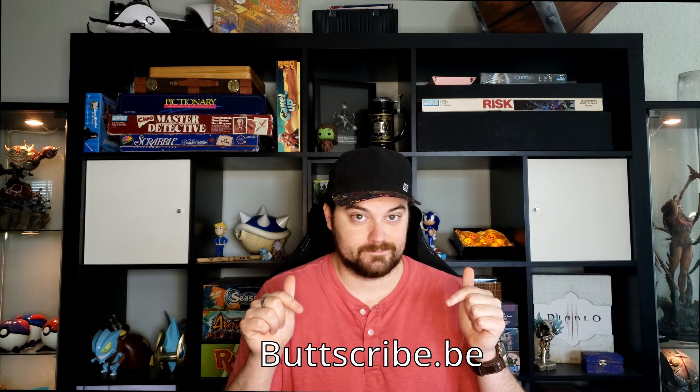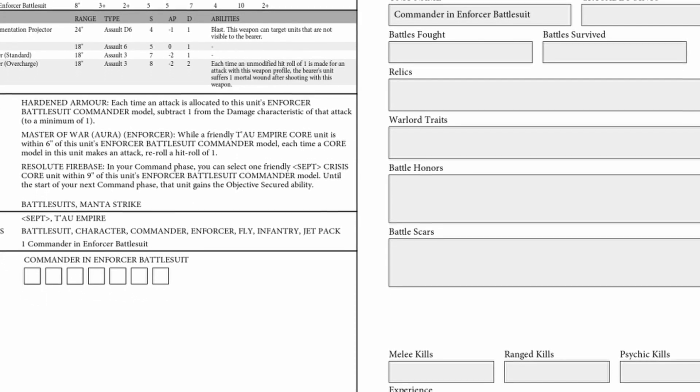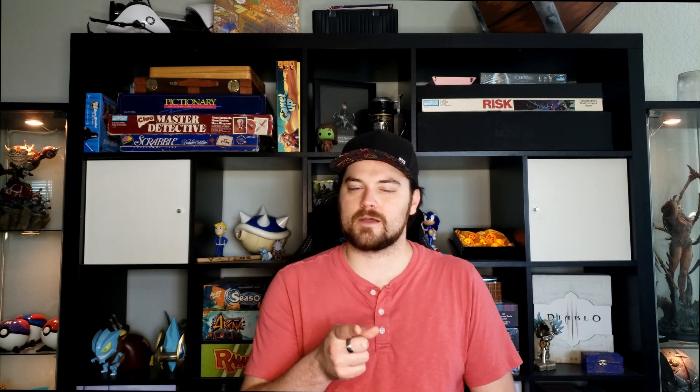If you haven't used BattleScribe, I definitely suggest checking it out. It's useful for new players, veterans, crusade players, and tournament-goers alike. It allows you to make your army list, download it, put it on your phone, have it ready to go, or print it out. You can also take the file you download from BattleScribe and put it into a website called ButScribe. It's fantastic for printing out all your rules and army list — it has all the upgrades, weapons, and abilities, plus a small section for all your crusade information. I'll link both down below.